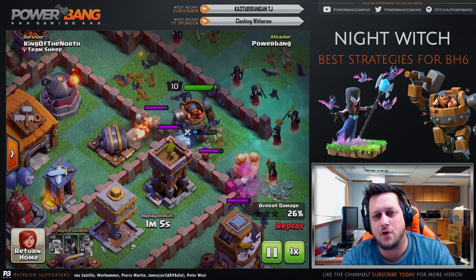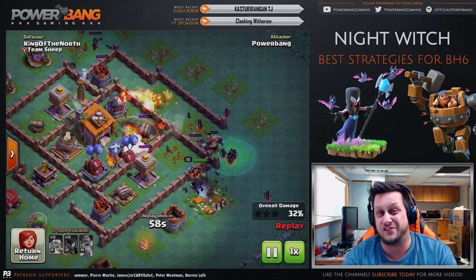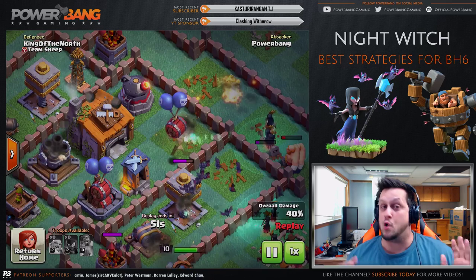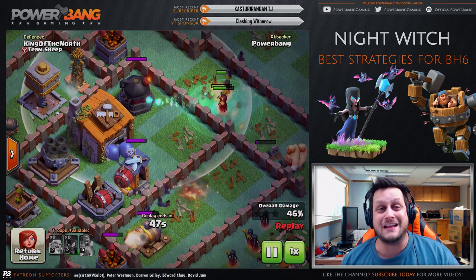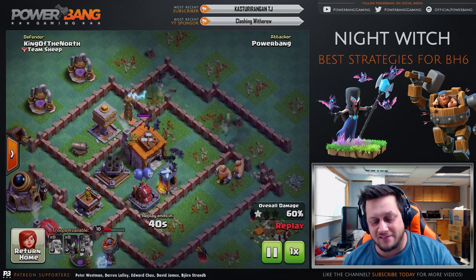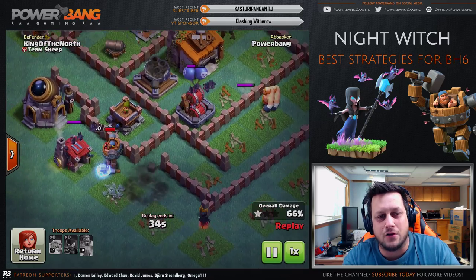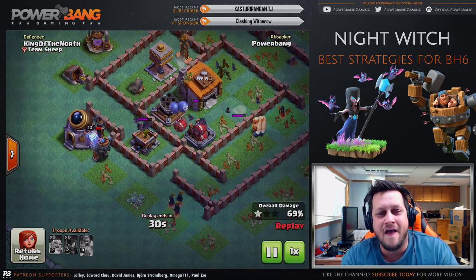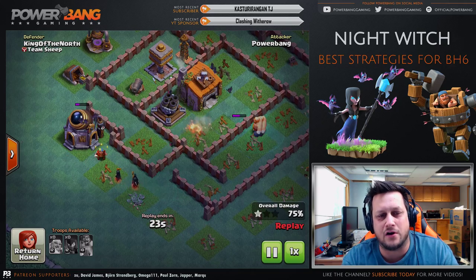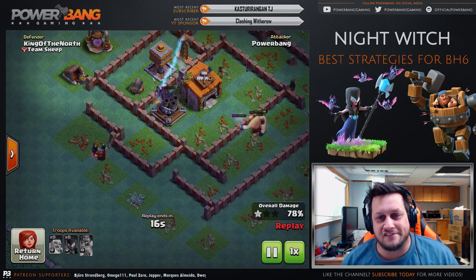I used a few giants to get out in front, used the level 10 Battle Machine behind them — holy cow, that thing has a lot more HP than it does just five levels before at maxed level 5 for Builder Hall 5. The Night Witches, the bats, the Roaster — the Roaster is something we have to point out here; it's very very strong against the Night Witch as well as many other troops. As the Night Witches explode a whole bunch of bats spawn, and we had three Night Witches go around the other side still following that Battle Machine. The giants are still alive and the multi-mortar is locked on to the Battle Machine.